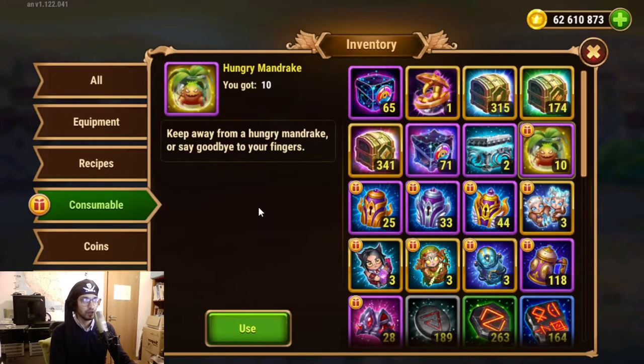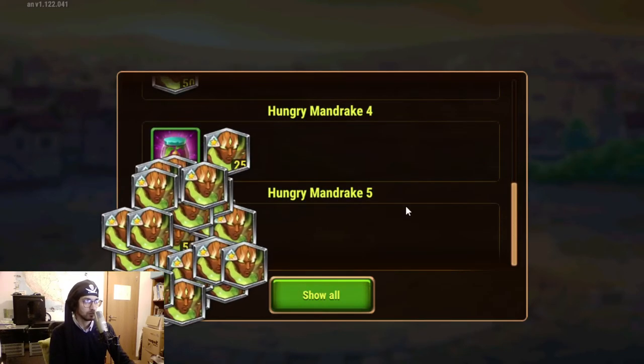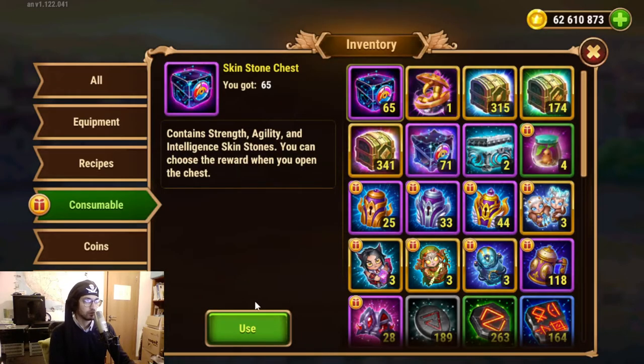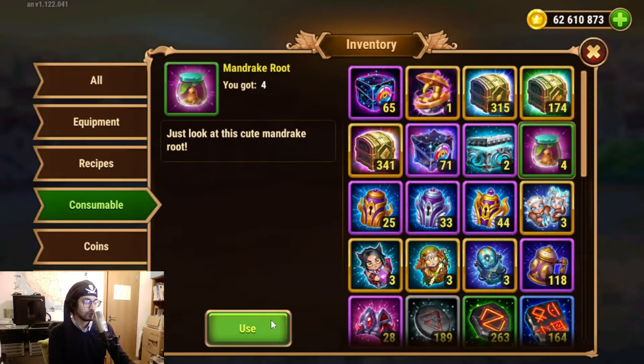Now we're done with these and we can open up the angry Mandrakes, and those will contain the supers and other bottles I think. We got some Eden and a bunch more other stuff. Let's see the total — I already had some souls around that I didn't trade, but at least we got for sure 400 hidden souls and a bunch of Angus and others, and we have a few more to open.